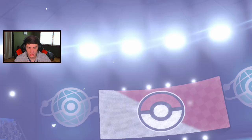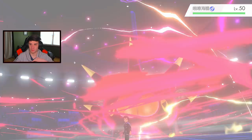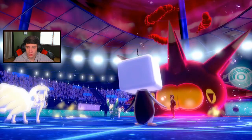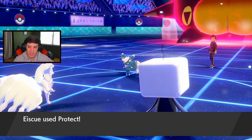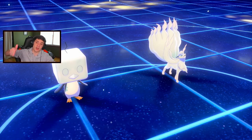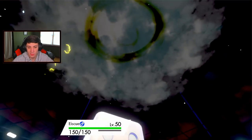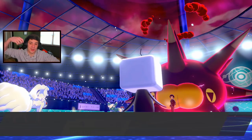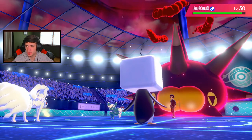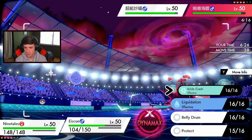I have Goodra in the back so I don't have to Dynamax Eiscue. He goes after my Eiscue — this is why I went for Protect. I knew he'd outspeed and attack Eiscue so I wasted his Dynamax turns. Now Aurora Veil is set up, beautiful! He's setting up but if he goes for my Ninetales, I should be able to eat it up. Look at that — not going for Belly Drum was a smart call. We lose some HP and both pop their berries, which is wonderful. He's Life Orb, so I'm just going for a free shot and he can take out my Eiscue.